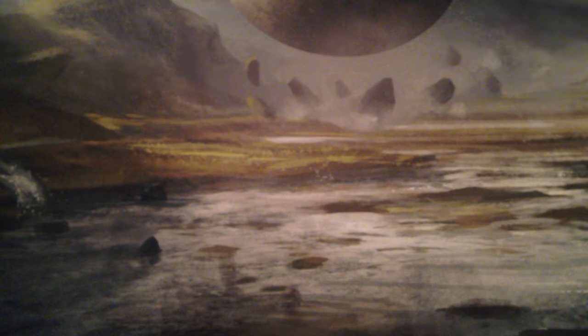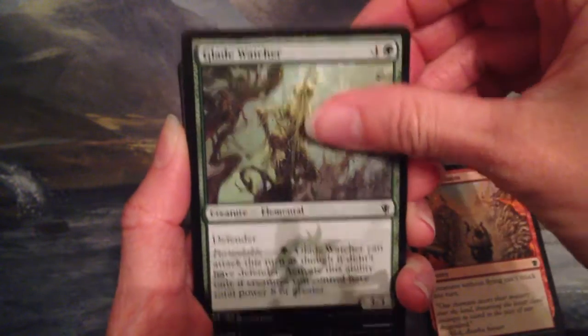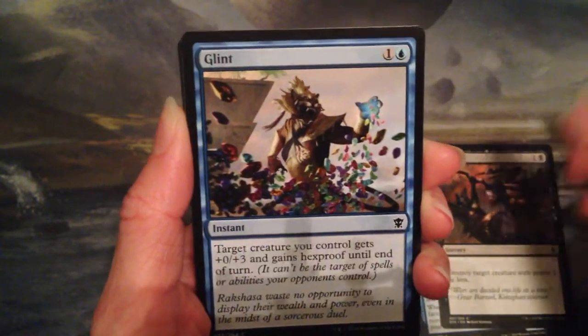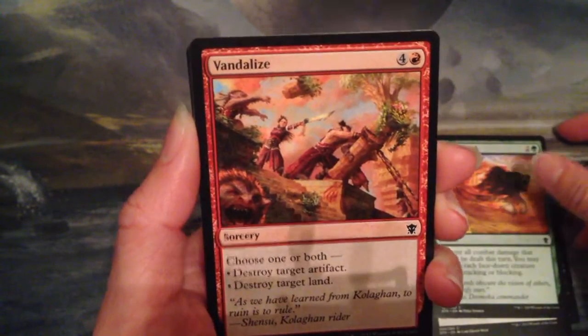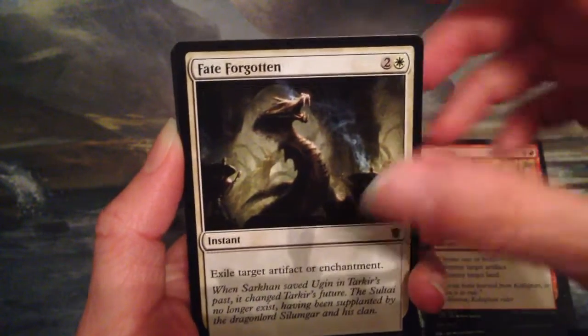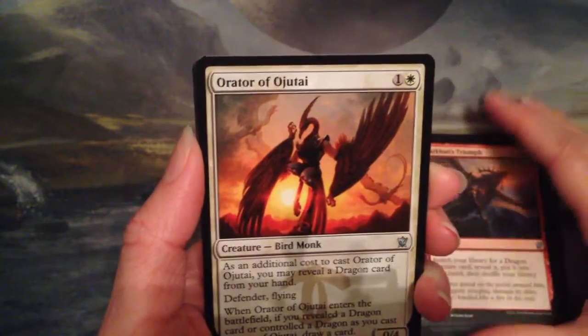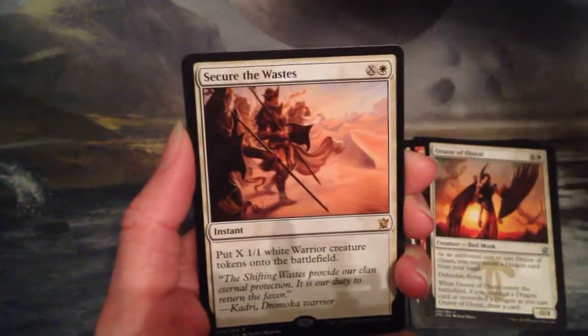Okay, I have Magmatic Chasm, Glade Watcher, Monastery Loremaster, Defeat, Artful Maneuver, Revealing Wind, Vandalize, Fate Forgotten. And uncommons: Sarkhan's Triumph, Orator of Ojutai, and Dragon-Loft Idol. And Secure the Wastes.